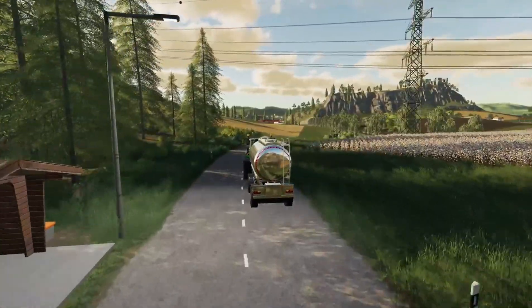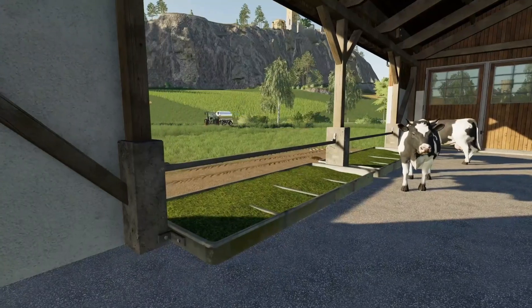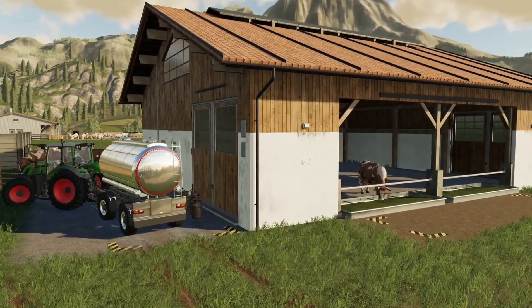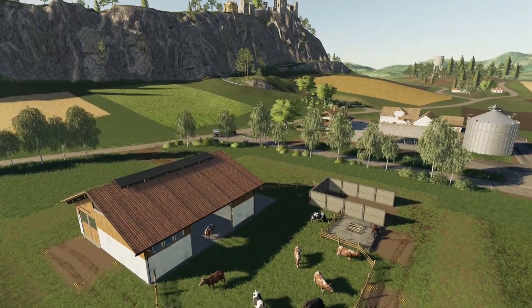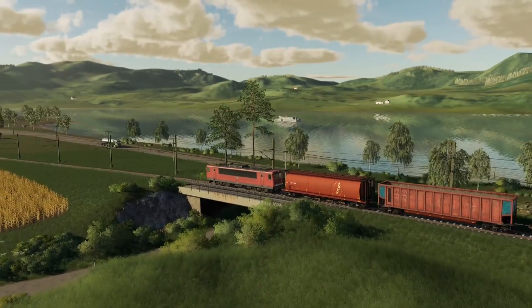This allows us to sell our milk now, so there's no automatic collection of the milk anymore. This is partly to do with the teams feature in Farm Sim that allows each team to have their own dairy farm — up to four teams, I believe — so there can be four dairy farms on a single map now.